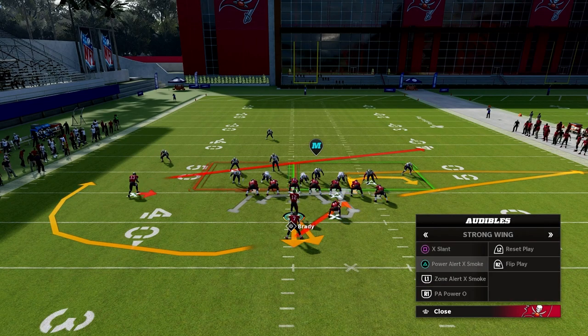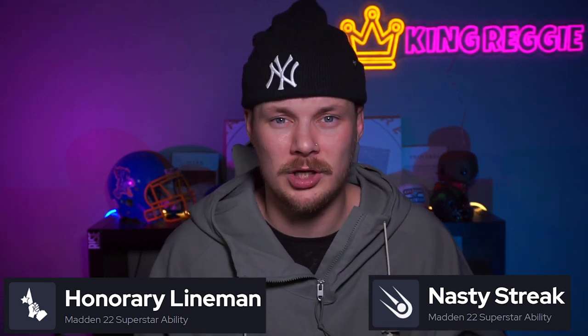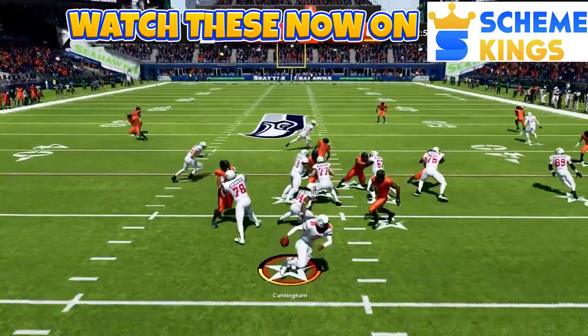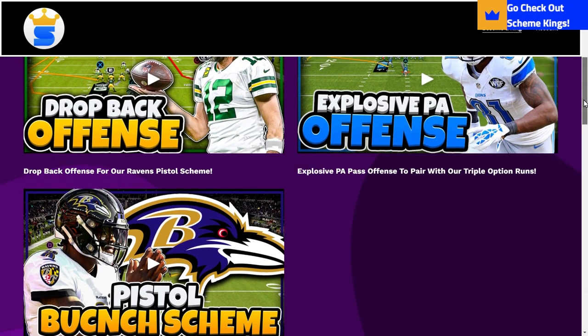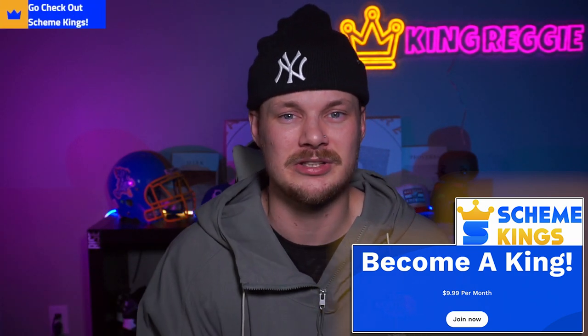These two formations are almost identical, so you can audible between them very quickly with the QB just moving a few feet. I'm going to go over two abilities you should really use to unlock this power scheme and make it more effective in Madden. For this scheme, we'll be continuing my Baltimore Ravens Lamar Jackson inspired pistol offense out of the Ravens playbook. I've already released a ton of videos for this scheme, so I'll leave a link with the playlist in the description. I also have three more play action plays on my website Scheme Kings that complement these runs.